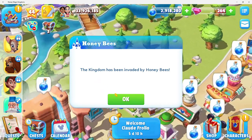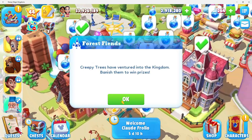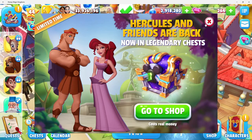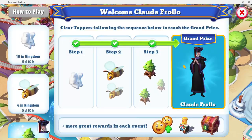The kingdom has been invaded by honeybees. Creepy trees have ventured into the kingdom. Dissipate baby pegasus. Shaved cloud. Hercules. So this is all to get Claude Frollo. I do have Claude Frollo, so I will be getting a different milestone instead of him.